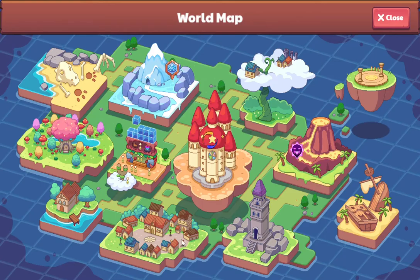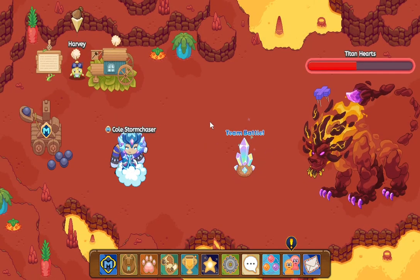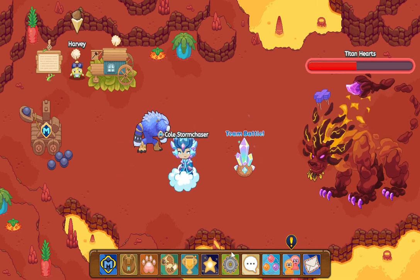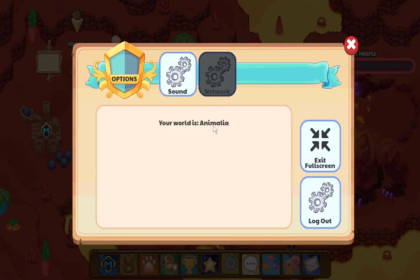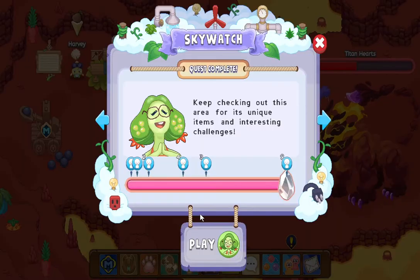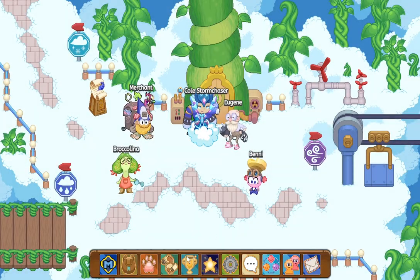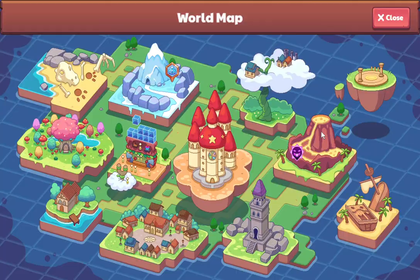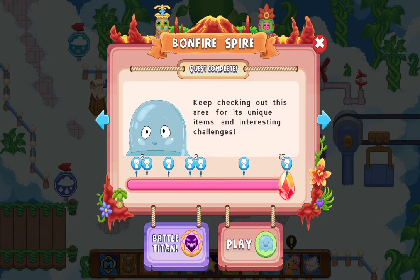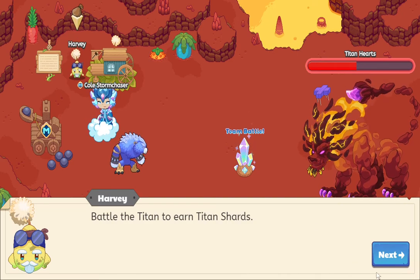The fifth tip is the Titan. You can fight the Titan almost any time. The Titan is just simply there. If you go near him and click him, you can just battle him by clicking. You can also get Titan shards, which you can use to buy stuff.